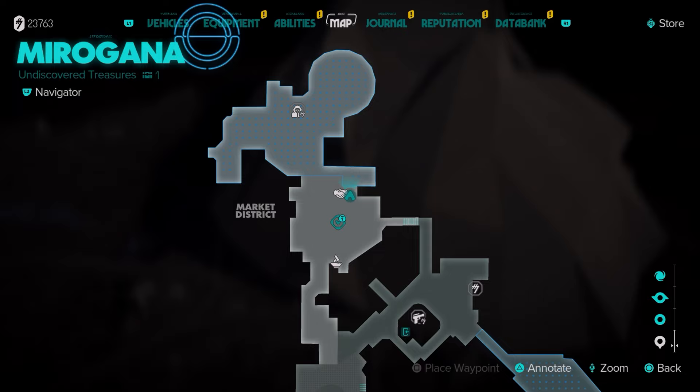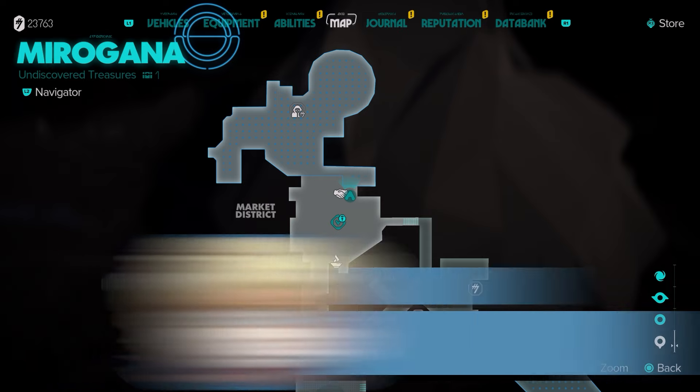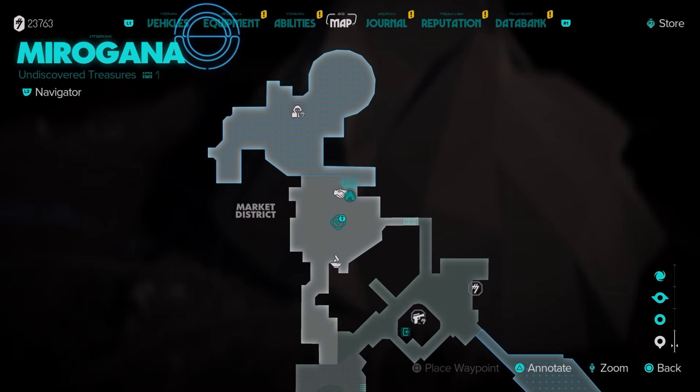What's up guys, Smith here from gamersheroes.com. Quick guide for today on where to find all of the syndicate vaults on Toshara. First up, the Crimson Dawn vault — head to this location here and you can head straight into the Crimson Dawn territory.